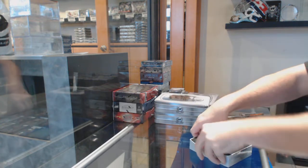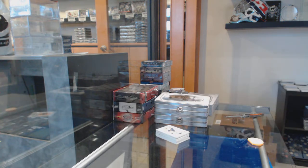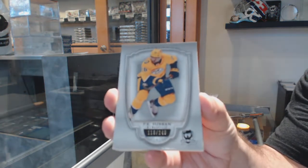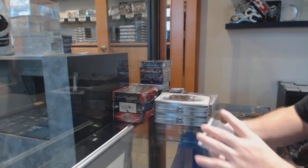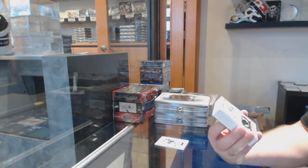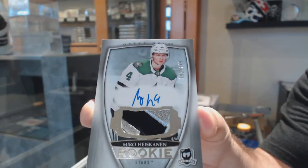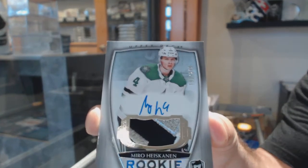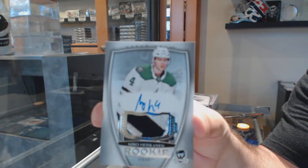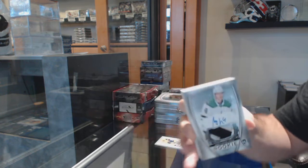Here it is. 249, PK Subban — that's a good rookie. 249, Miro Heiskanen, with a good patch too. Miro Heiskanen to 249 — one of the best 249s you could get.